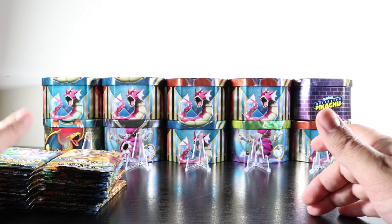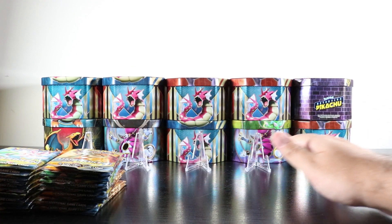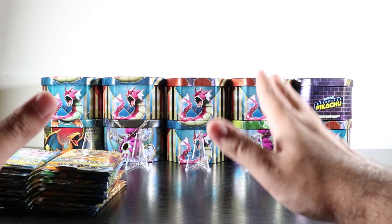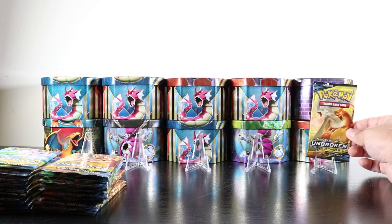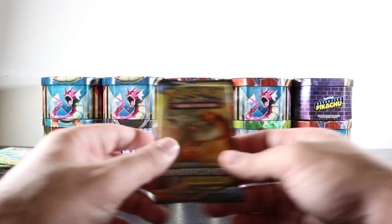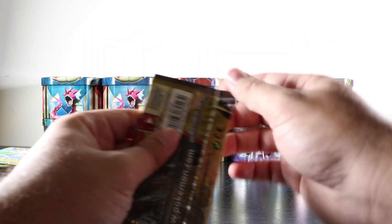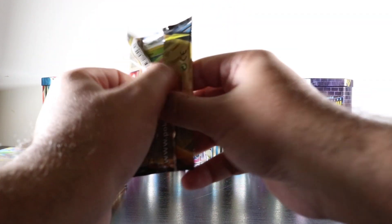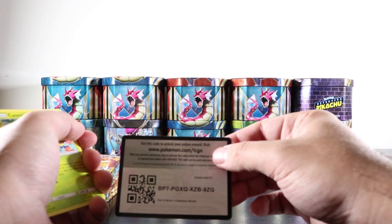Welcome back to the next scene — I've opened up all the packs. You're probably wondering what these little plastic things are — these are card stands where we're gonna put the rare cards we pull. They're gonna look really nice. I'm trying to make everything look as nice as possible. Let's not waste any more time and start opening up these packs.